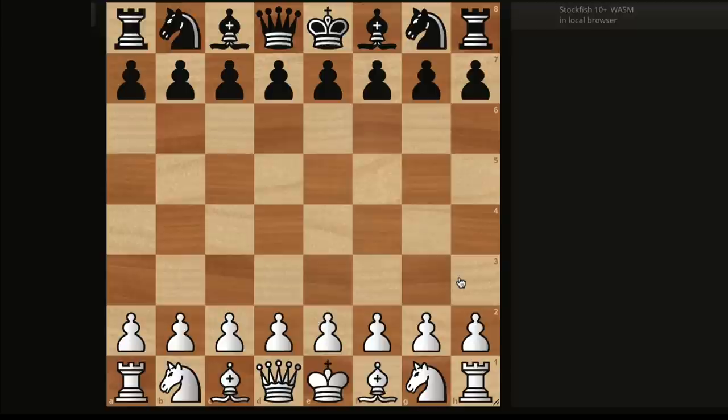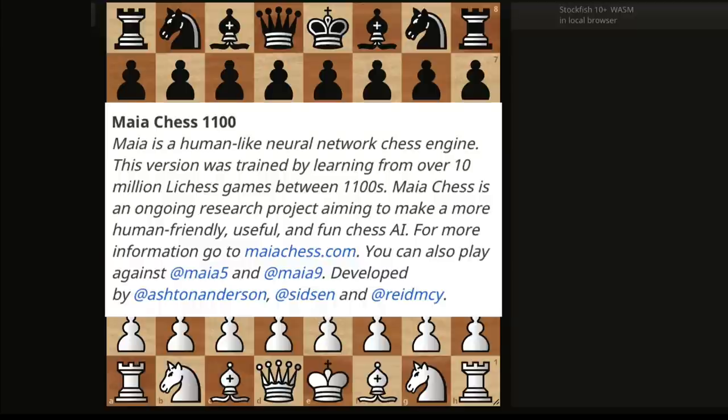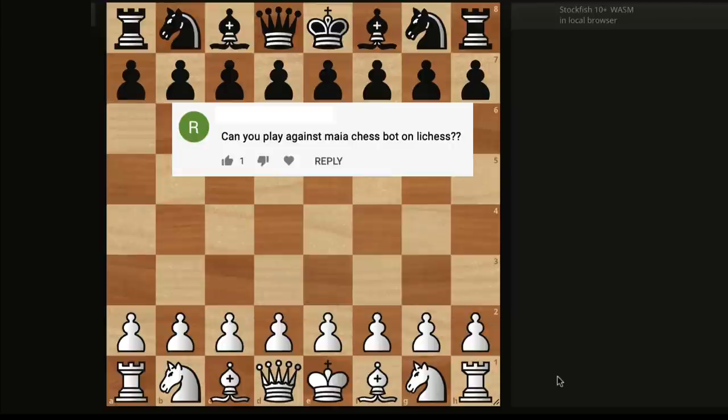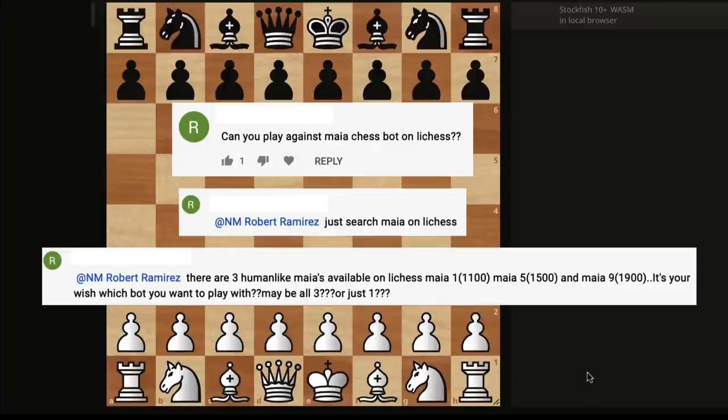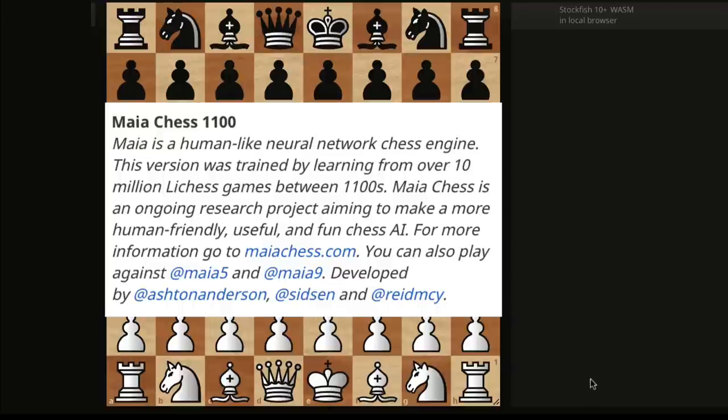As you read in the title for this lesson, I'm going to be playing against Maya. For those of you who are not familiar with this engine, Maya is supposed to be a human-like engine. Back in lesson 96, one of you — Ronaldo — suggested in the comments that I should play Maya. He told me how to get to it and gave me a very good idea, because I have never liked playing against engines since they do engine moves. But this one, you can read more about it on Lichess — it's supposed to do the moves that humans would do.